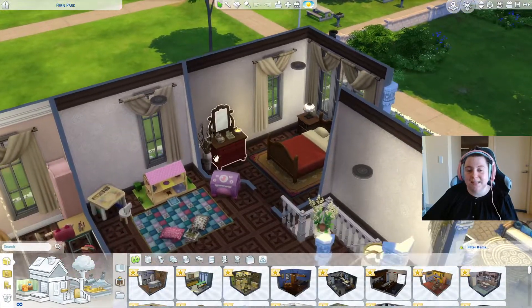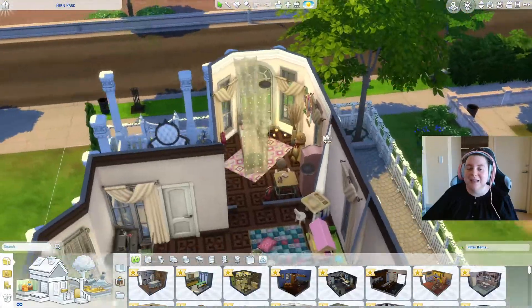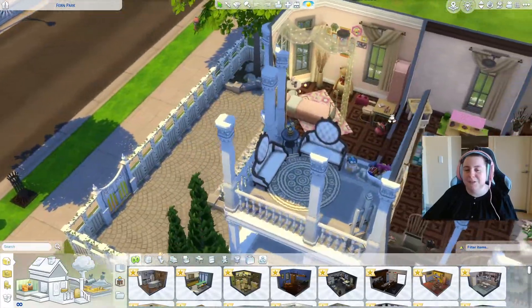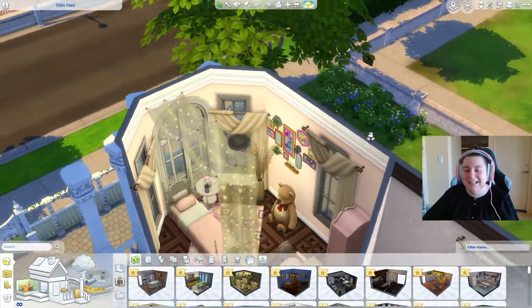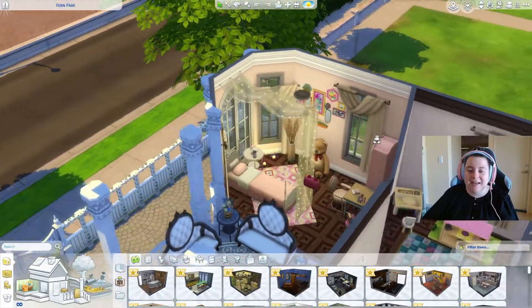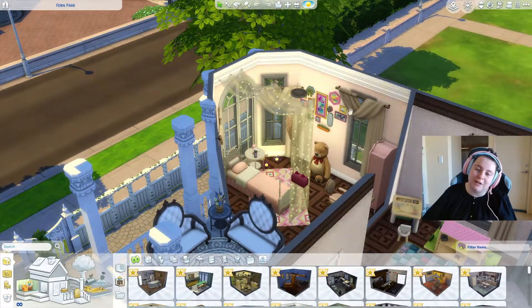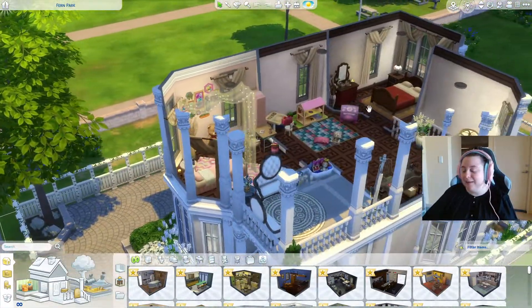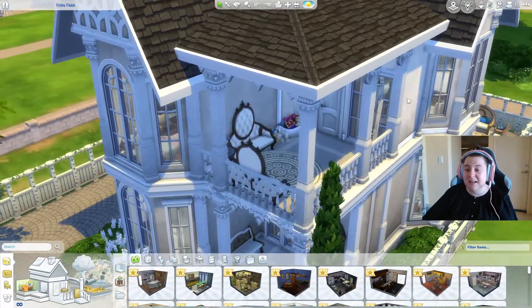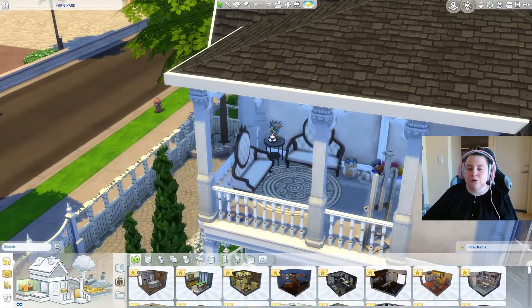I used a lot of clutter from the new kits — the Everyday Clutter Kit in the master. Then the girl's room: beautiful space, very princessy, very pink. Lots of clutter, fairy lights, and that princess bed matches with the closet wardrobe. Then the front balcony — lots of skill-building items, even some knitting, an older-looking easel, and some more dried flowers.